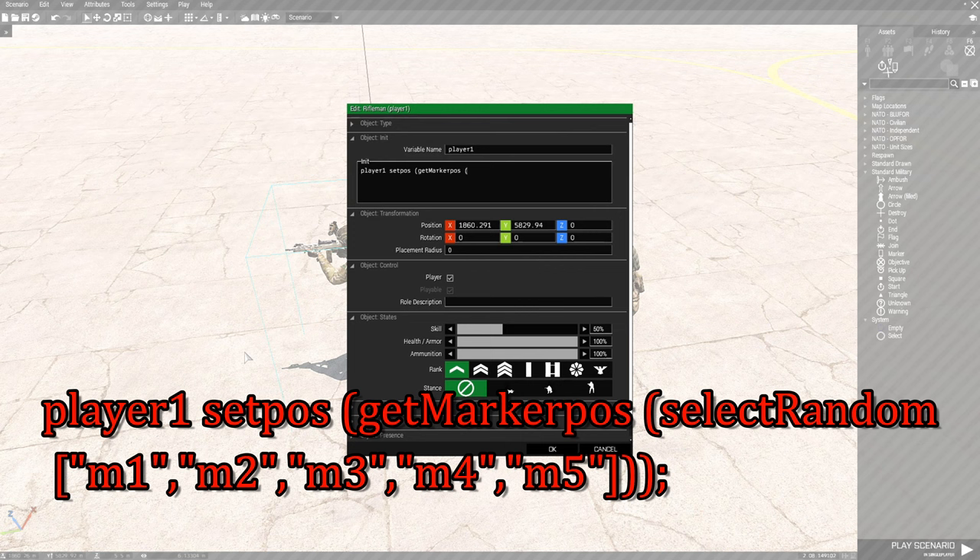Hit space again, then put a square bracket. This is where we're going to put the names of the markers. So we put quotes, M1, end quote, comma. Each marker name goes inside two quotes separated by commas. So: "M1", "M2", "M3", "M4", "M5".